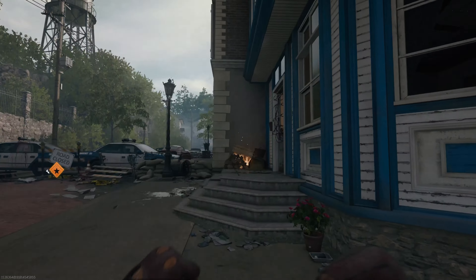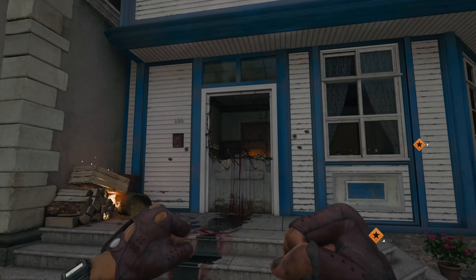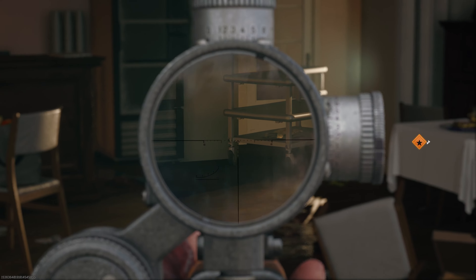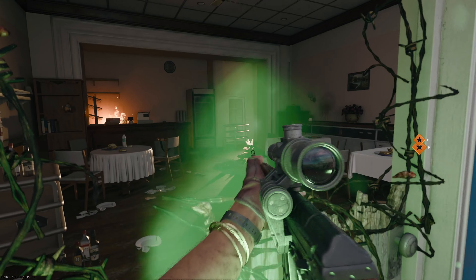If you're looking for a quick armor refill, just head to the Grease Trap restaurant where on a cart at the back of the room will be a golden armor vest. Just shoot it to receive your free power-up.